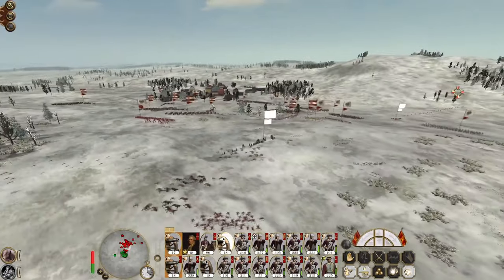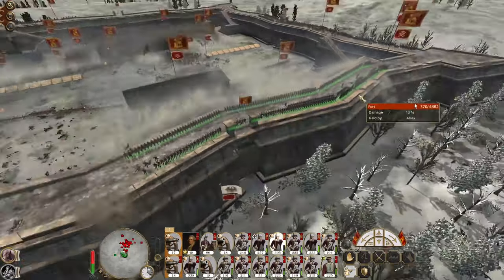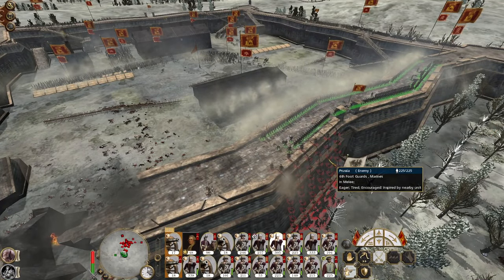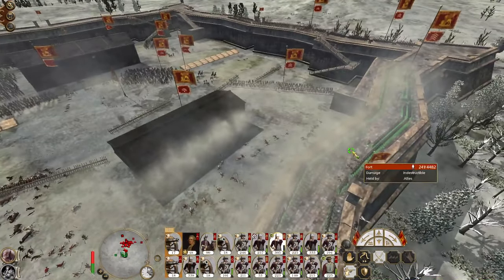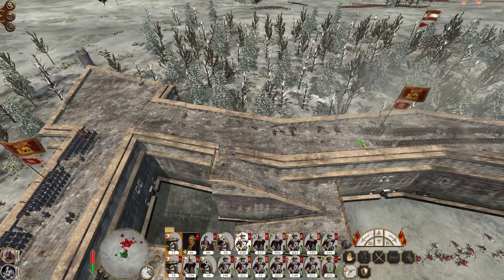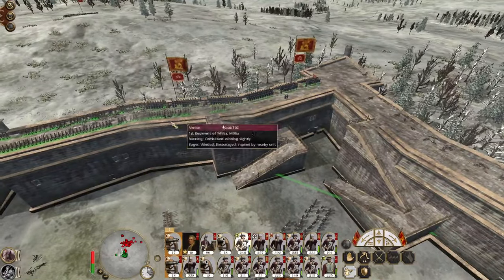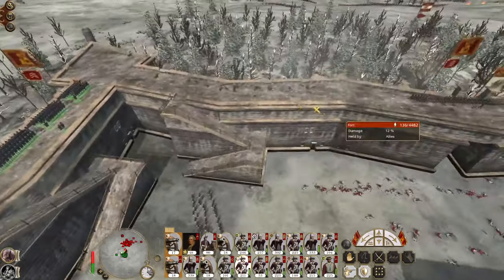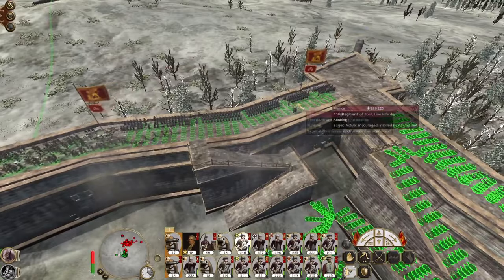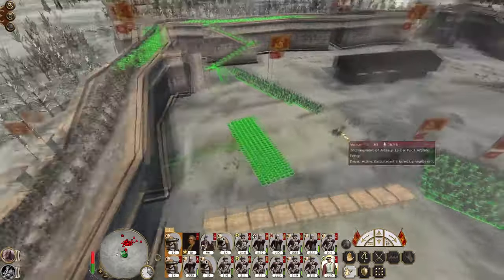Some of them have kind of attacked and realised, actually, there is no good way in. Even if these Marines take the gatehouse — move our line infantry across. Not you, not Marines, not militia. And when our own Marines get in here...